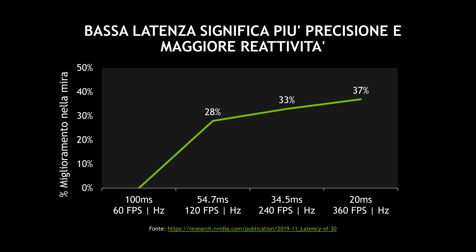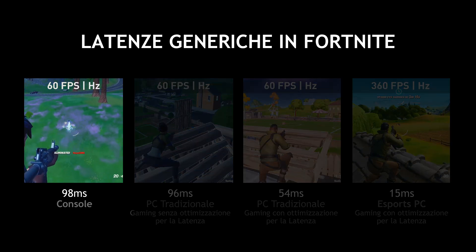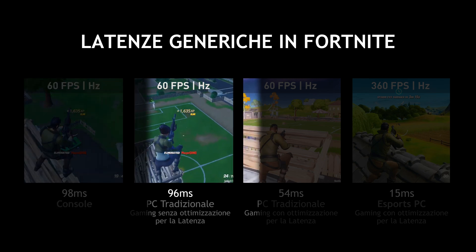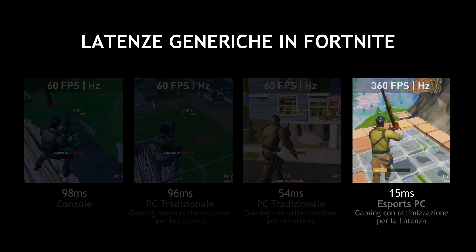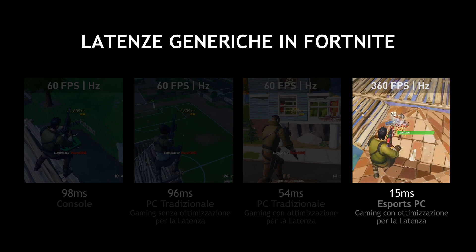Why does this all matter? As you can see on the chart, lower latencies can absolutely improve your mechanical skill — as you reduce your latency, your performance can improve. Looking at common gaming configurations with Fortnite, there's quite a range of latencies. A game console playing Fortnite has a typical latency around 100 milliseconds, and an average PC running at 60 Hz is similar. With some PC optimizations you can cut the latency about in half, and pushing the envelope with faster hardware, a faster display, and state-of-the-art software optimizations, you can drive Fortnite PC latency as low as 15 milliseconds.